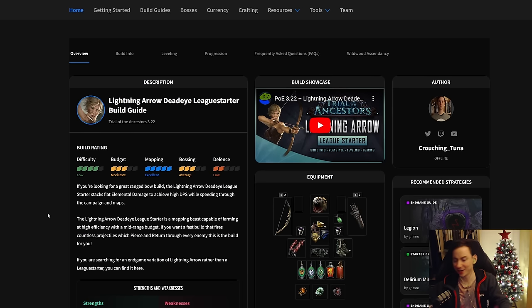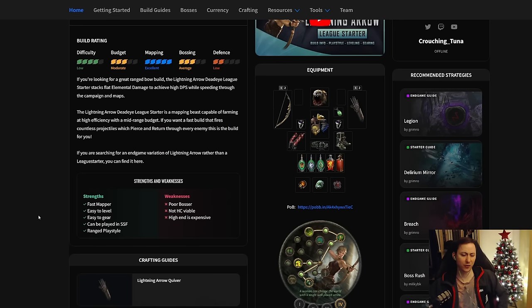On top of all that, it has very high evasion as well as spell suppression, so you're able to have a gap between when monsters attack you and recover your HP through instant leech and life gain on hit to stay alive. Some of its strengths include being a fast mapper, very easy to level, very easy to gear in the early game, can be played in SSF, and is a ranged playstyle.